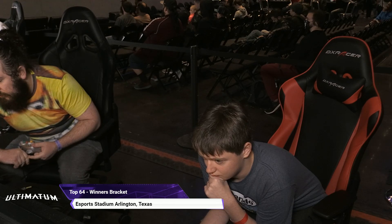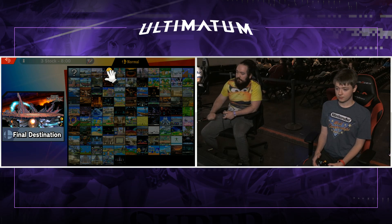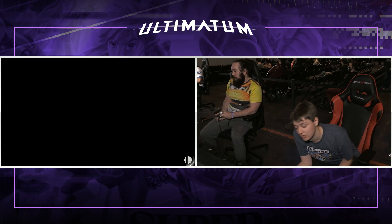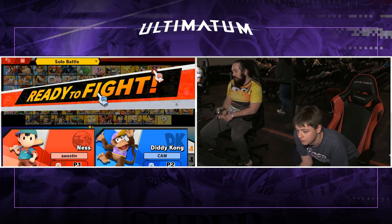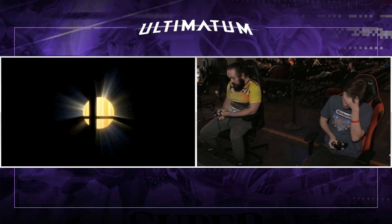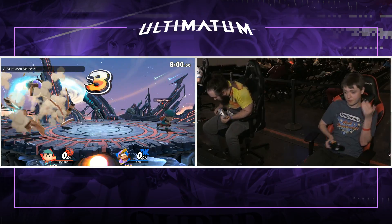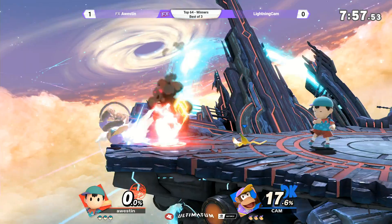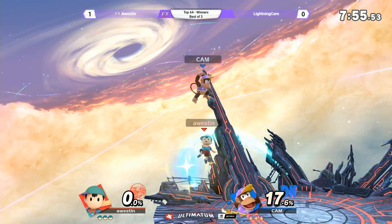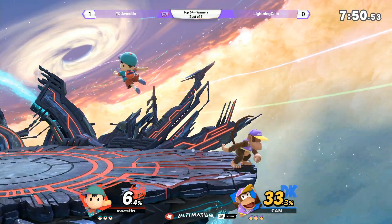The second KO — Ness up-B'd himself, which led to the rocket hitting him, and then he went to the PK fire. But then that led to another thing that happened and it led to a back throw kill, I think. It was like four things in a row — sensory overload right there. It was nutty though. Lightning Cam clearly suffering from that first loss. He's going to have to find a way to keep Ness back, but not so far back that the PK fire becomes useful, which is a weird and hard range to stay in.